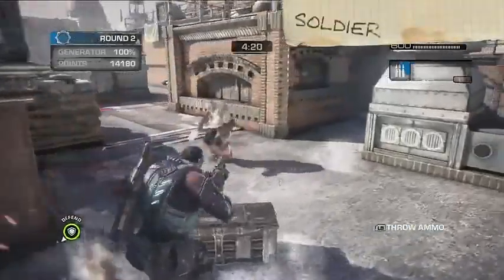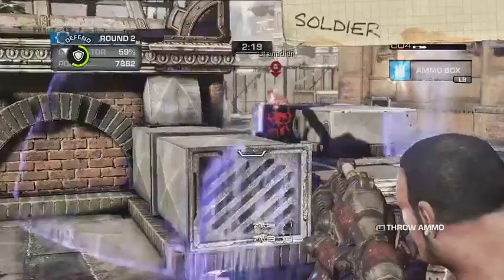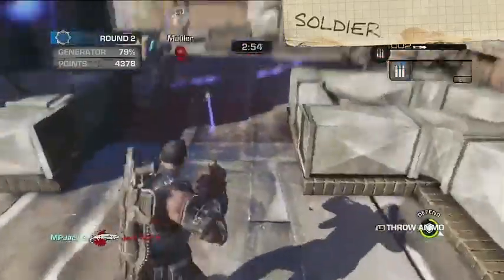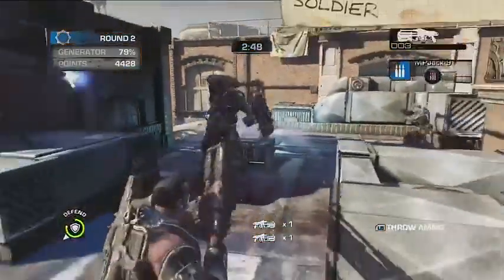Next up is the Soldier. Hey, it's Cole — say hi to Cole, everyone. Besides bringing sheer firepower to the fight, the Soldier's special ability is tossing out ammo crates to the rest of his team. Trust me, in Overrun you're gonna need all the ammo you can get.